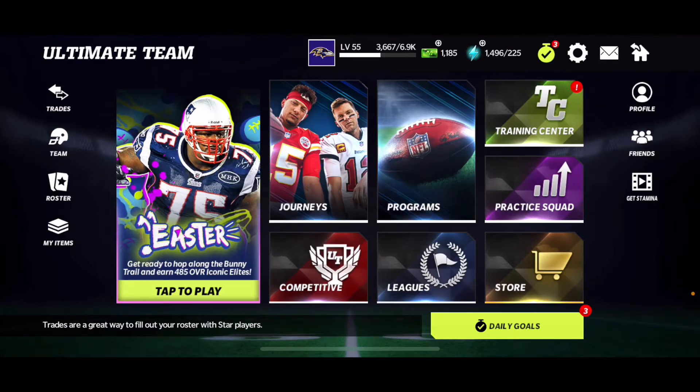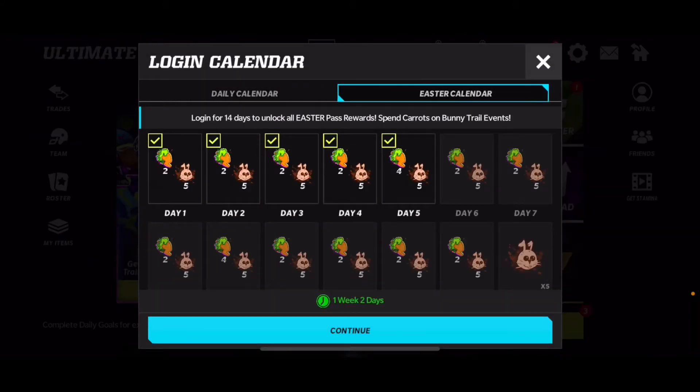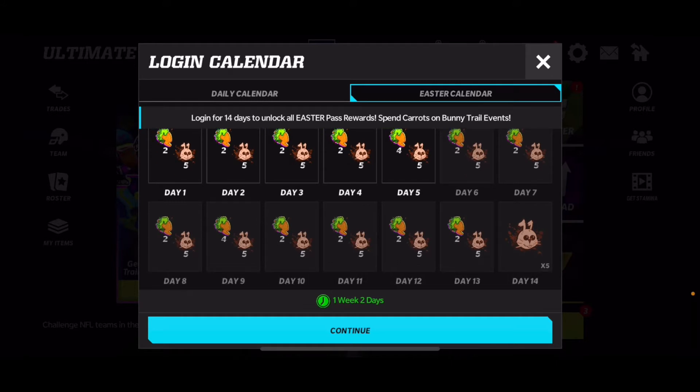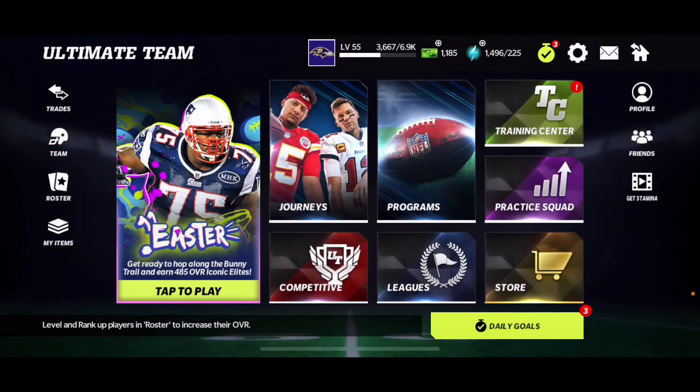The first way to get a ton of chocolate bunnies is simply by logging in every single day. You guys will get five each time you log in, so the more and more you log in, the more it will build up.